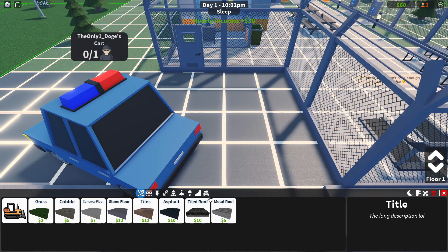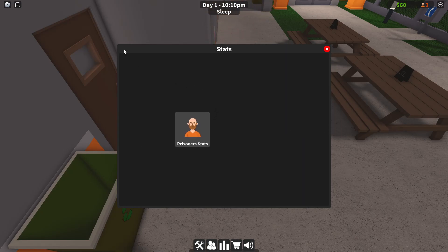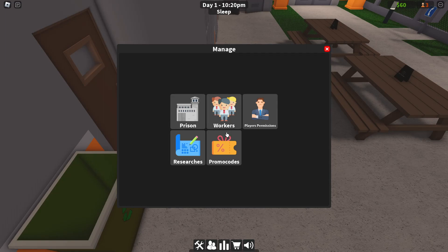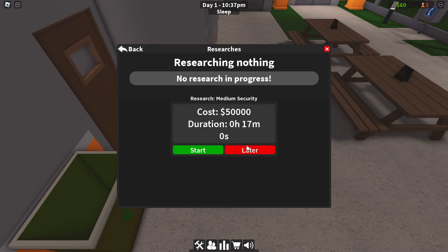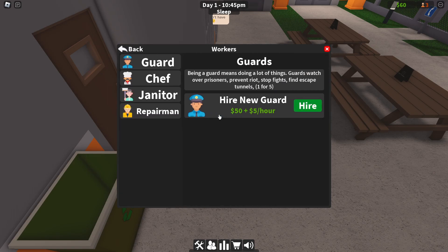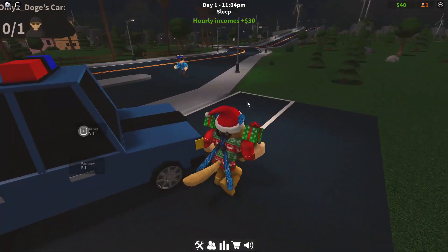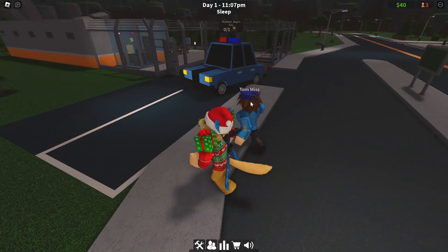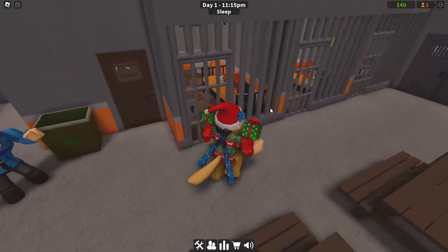There's another tunnel over here. I think they need some guards. This is apparently where you build. Hire staff - prisoners - apparently that's coming soon. There's apparently research so I can research different levels of security for the prisoners. Minimum security is way too expensive. I'll hire this guard - it's 50 to buy and then five dollars an hour. This is Tom. Tom, I need you to get these prisoners under control - they're already trying to escape!